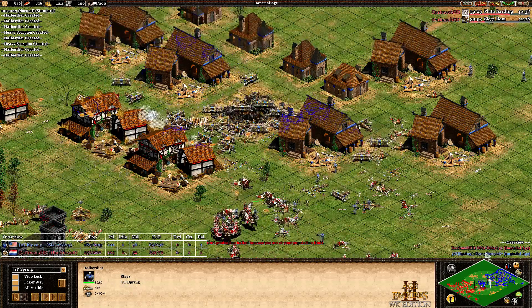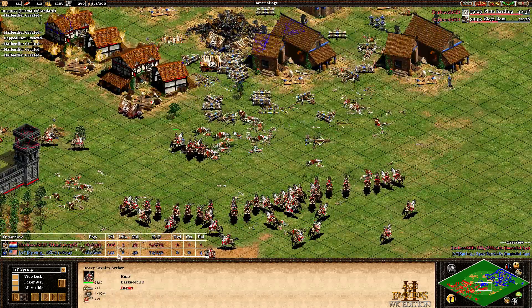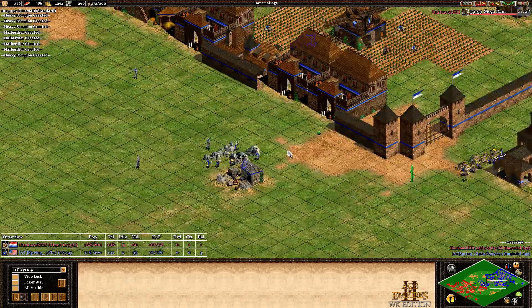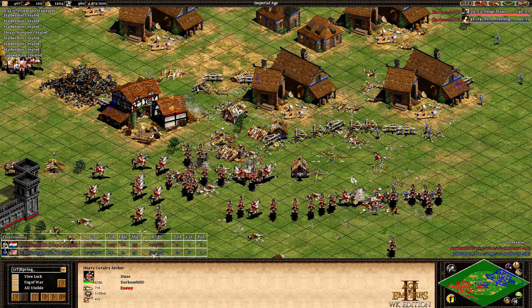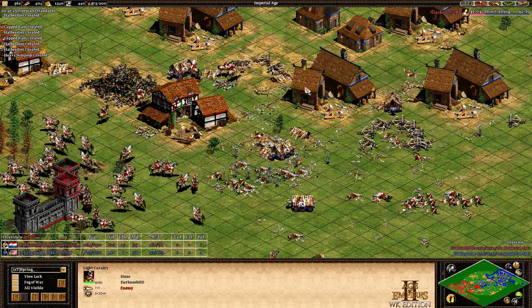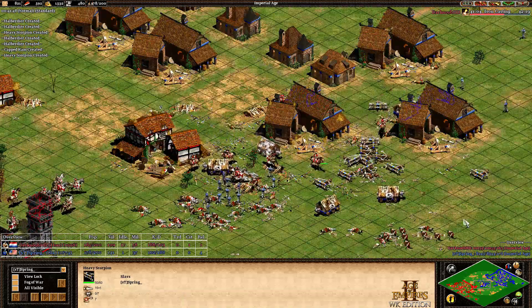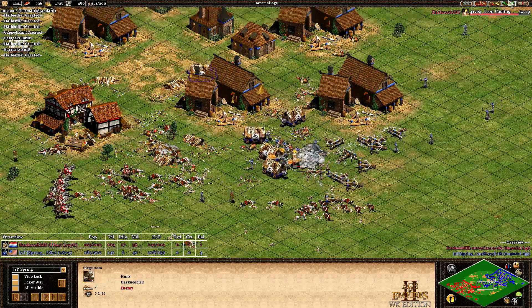Spring right now — even though he's not ahead on score — has a huge advantage with all those heavy scorpions, and he can queue up more and more. 106 villagers for Darknoob against 141 for Spring — such a huge economy. He's doing halberdiers and heavy scorpions, and that's all he needs. Would love to see the Boyars — the Slavs' unique unit — just for attack power, but you don't really need it. The heavy cavalry archers are actually doing decent against the scorpions. Darknoob adding more light cavalry archers, which makes sense against scorpions, but Spring just needs to keep producing halberdiers.